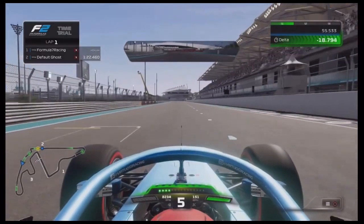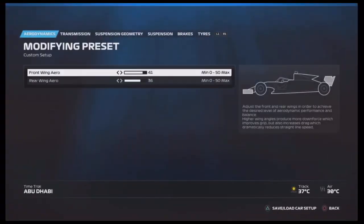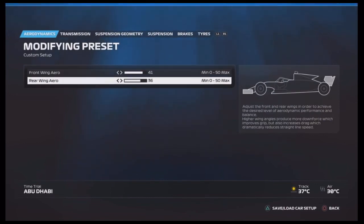Jumping straight to the setup: you want the front wing aero at 41 and the rear wing aero at 30. You want as much downforce as possible because it's really hard to get grip in these Formula 2 cars, but you also don't want to lose that top speed.